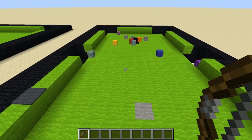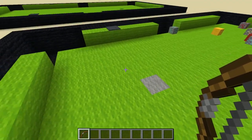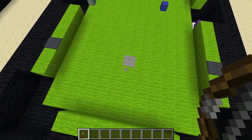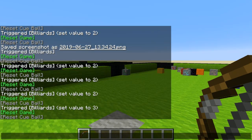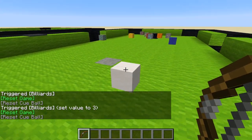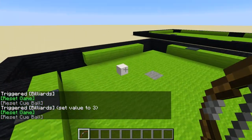I'm just gonna play for both players, but this does work in multiplayer. The other player would be stripes, so basically they can put the ball anywhere they want behind this line — sort of like an invisible line on a scratch. So if you don't already have this menu up you can just type 'trigger billiards' again, or you can just hit 'reset cue ball' and wherever you're standing it'll warp the cue ball to you.